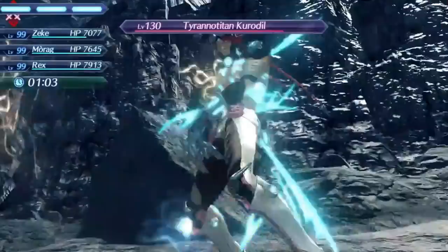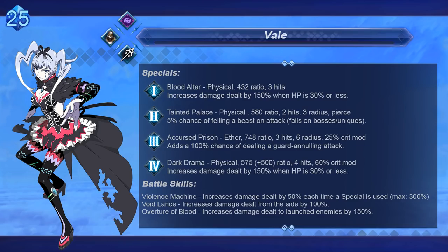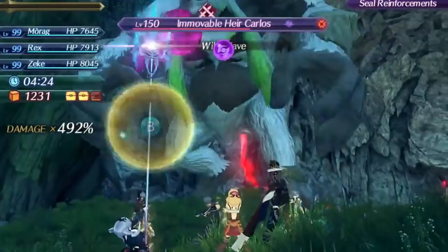Moving into the top 25 and rounding out the C tier blades, we have Veil. Veil can reach some of the highest sources of additive damage in the game with her three aux core slots, stacking 300% additive from using specials, 100% extra damage from the side, and even an additional 150% damage against launched enemies. She gets the same access to a strong smash art on Morag and break on Rex's other lances, and her specials are decently powerful as well. While all of that sounds great in theory, it isn't actually going to be that effective, which is why Veil is not a super great blade.